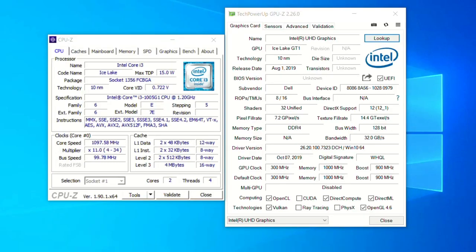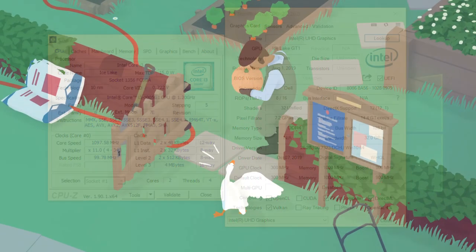Hi, I'm James, and in this video I'm taking a look at Untitled Goose Game, running on Intel Core i3-1005G1 processor, with the UHD Graphics G1.